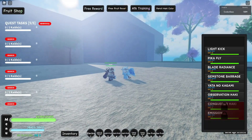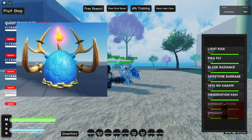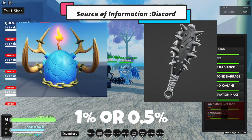They moved Odin there, but Kaido is here. As you can see, here's Kaido. The chance of dropping the fruit of Kaido or the club is one percent, or 0.5, or maybe lower — I'm not sure.